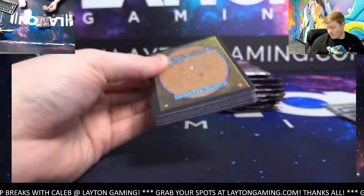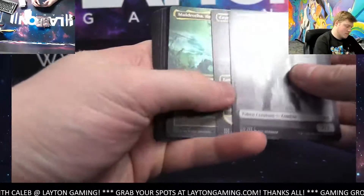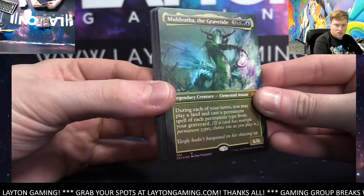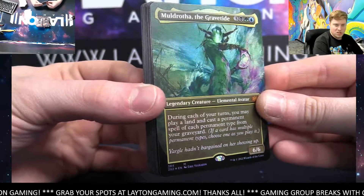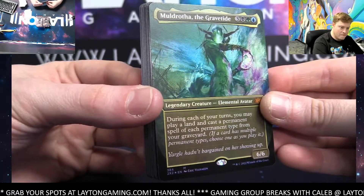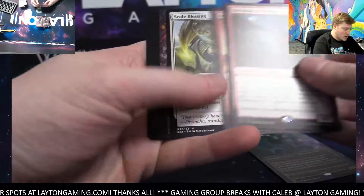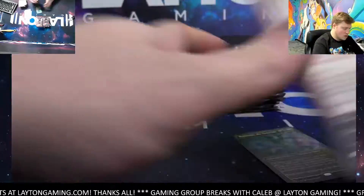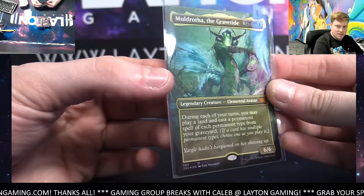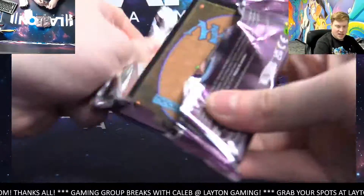Oh wow, big one there — Ghost of Black foil borderless Moldrotha! Congrats Joshua B, big break man. Backdraft Hellkite, Bedlam Reveler — really nice Moldrotha there, congrats. Foil borderless, nice one black — insane break.